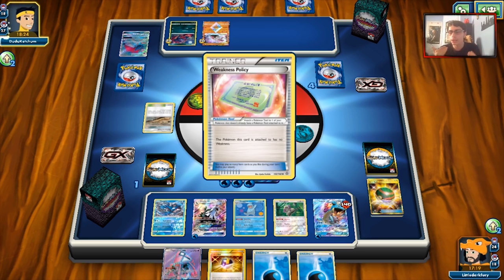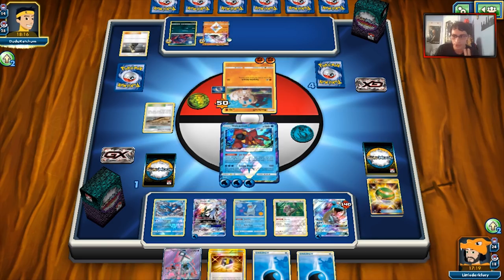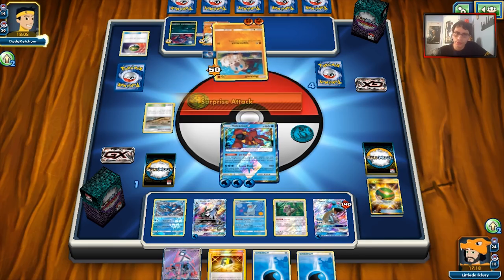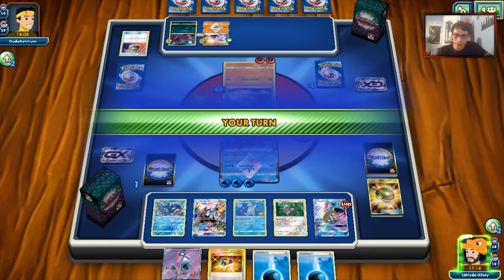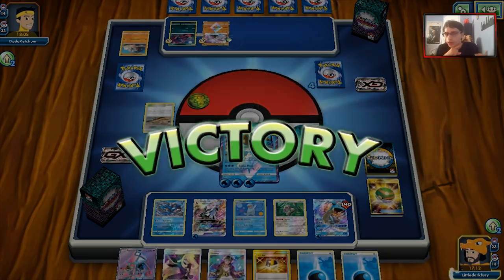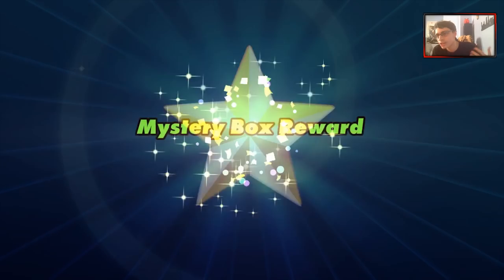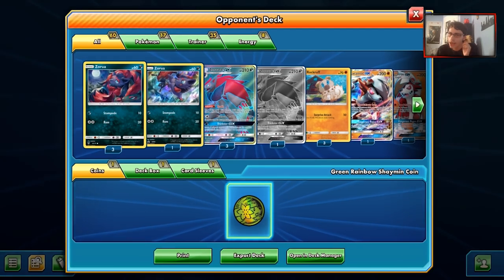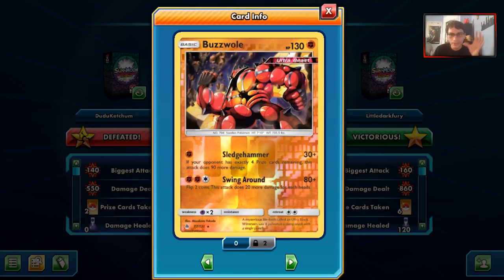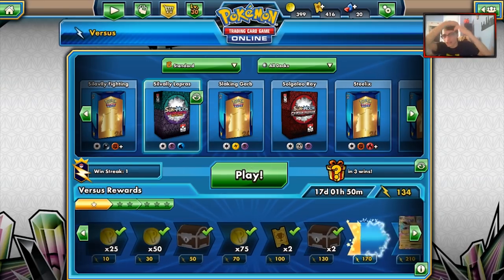Intense match - I think my opponent got kind of unlucky without Lycanroc in play the entire game. He almost had a Kukui knockout with Devoured Field, Kukui, and Zoroark GX for 190 on the dot. But that was an amazing match that showcased the deck beautifully - we got to show off the Quagsire combo in perfect succession. This matchup is hard to navigate with Silvalli being weak to Lycanroc, and Quagsire can easily be picked off with Bloodthirsty Eyes. There are a lot of things that can go wrong, but we got a bit lucky.